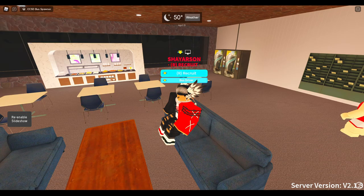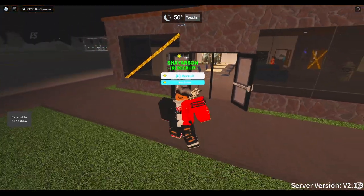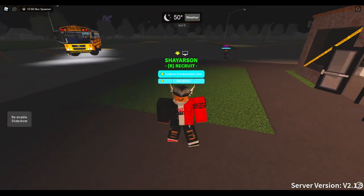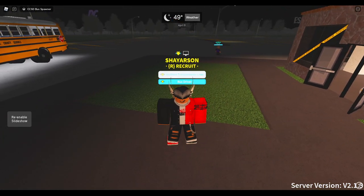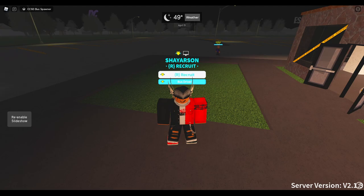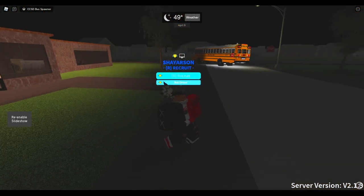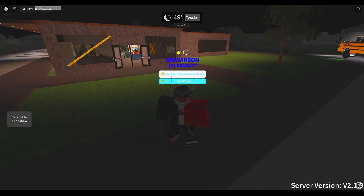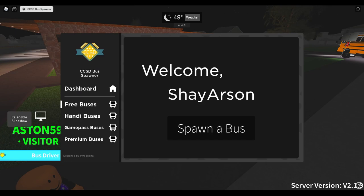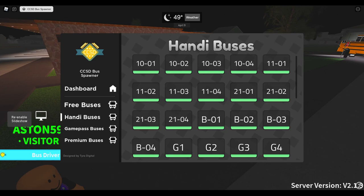I can tell you why this bus spawner takes so long to load — because it is amazing. The look of the spawner is so cool, and the game as well. This game looks very, very beautiful. Now these buses were bought from Huxley Sales, I do believe. I don't know if they were edited or not, but here's the spawner. Very, very nice. You've got free buses, handicap buses, game pass, and premium buses. Really cool.